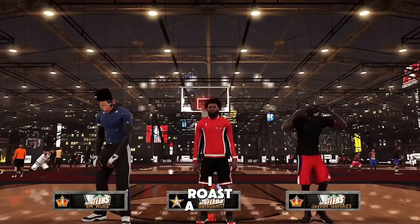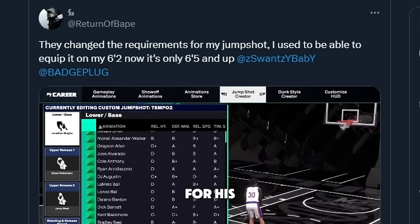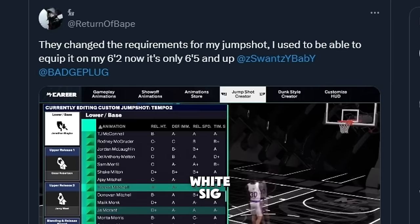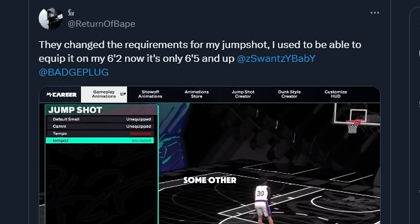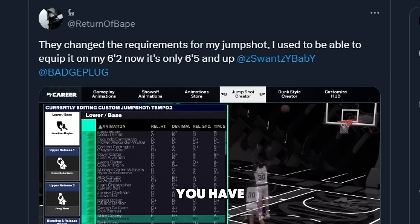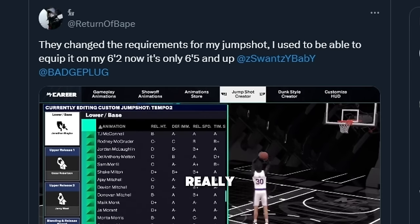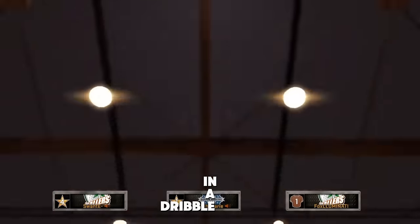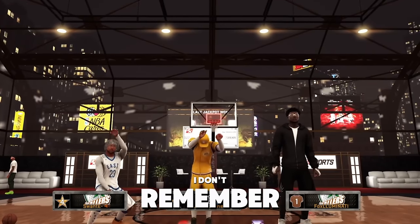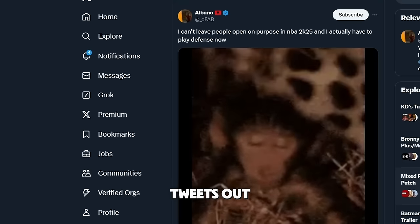It's a problem when I roast the game but it's okay when y'all do. Someone said they changed the requirement for a jump shot. I heard this with Coby White sig or some other dribble moves — now you have a more usable move for bigger builds and people aren't really onto it yet. I also heard this with another jump shot base — let me know if this is true.